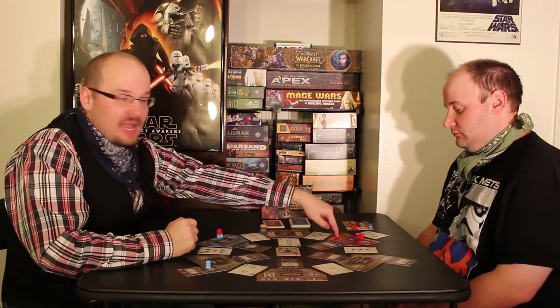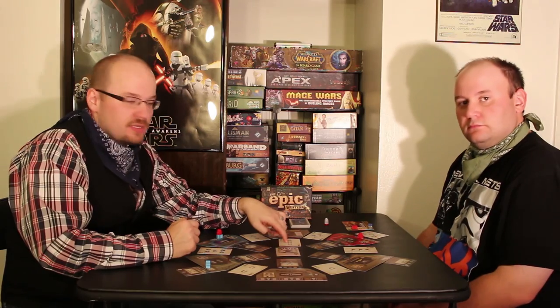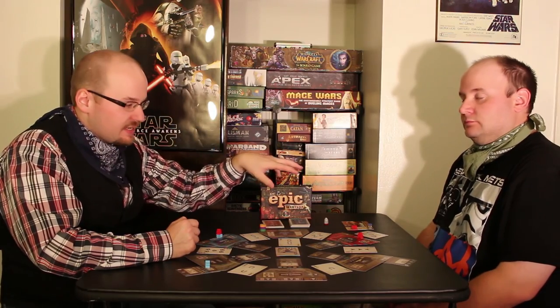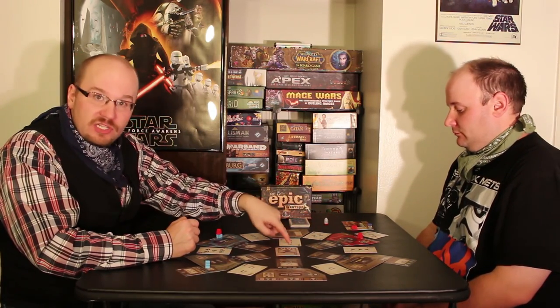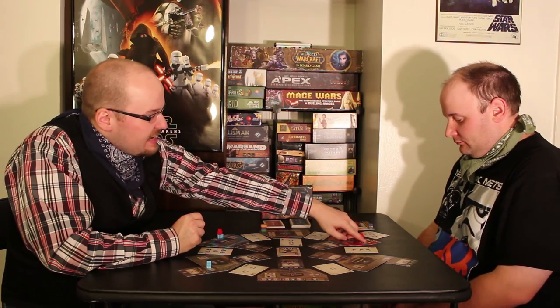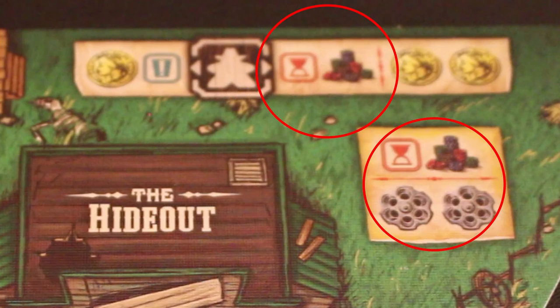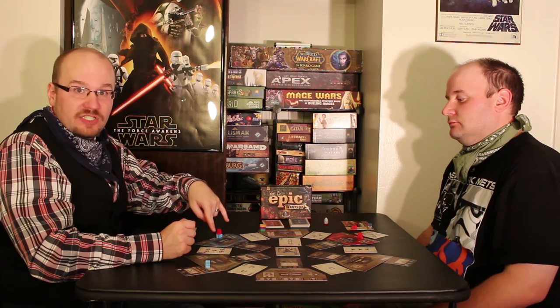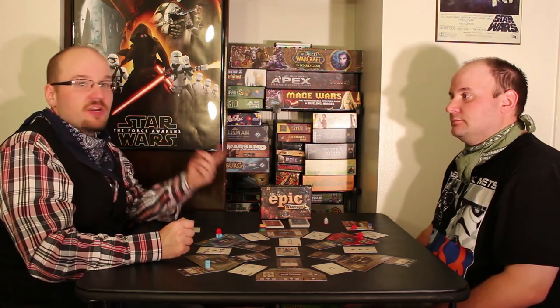If you're alone on a tile, you're basically going to play against the house. The two cards on either side of the tile plus your card make up your poker hand, and the two cards on either side of the tile plus the house card make up the house's hand. Whoever has the better hand wins the tile. If the house wins, you just don't get anything. If more than one player is on a tile, then you play only against each other, using the two cards on either side of the tile and your card to determine who has the best poker hand.